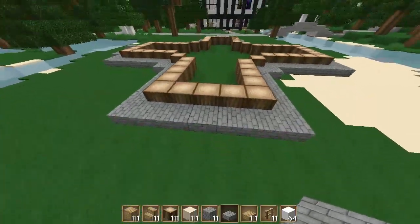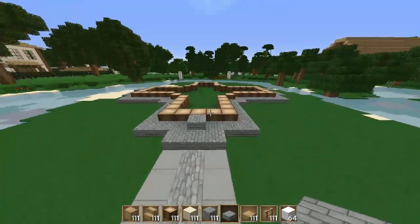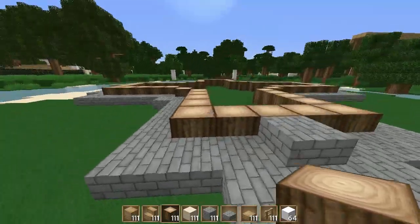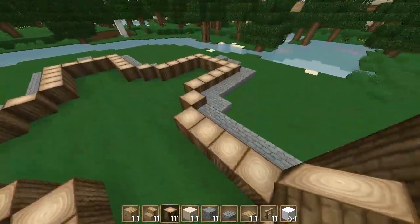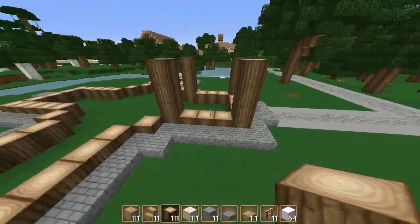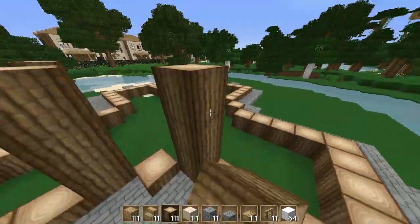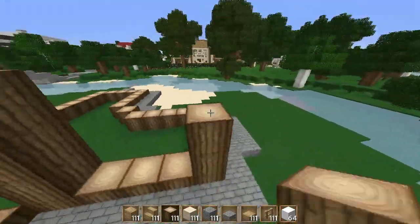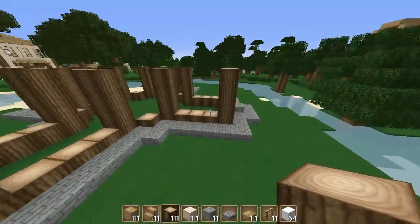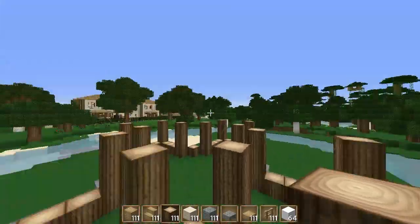You're going to see this pattern quite a lot where I just keep going around doing the same thing. Now get your logs and go up four — there's already one there from the foundations, so place three more. Do the same on each side all the way around. I'll fast forward this bit. There we go — I went up four on each one: one, two, three, four, placing three since one was already there from the foundation.